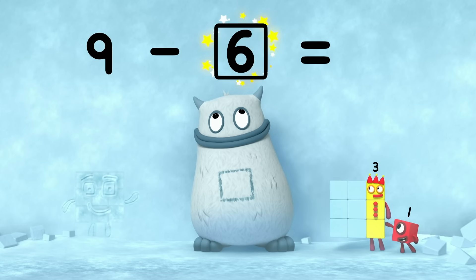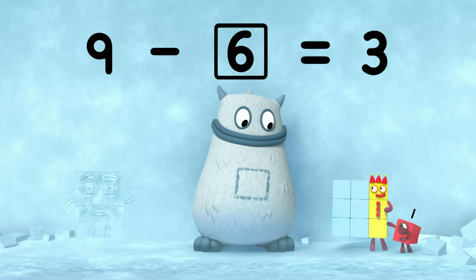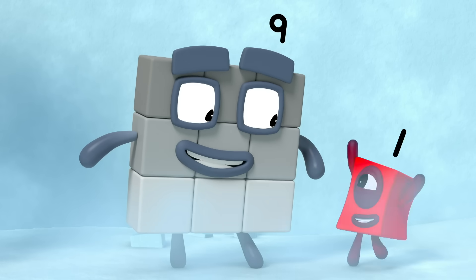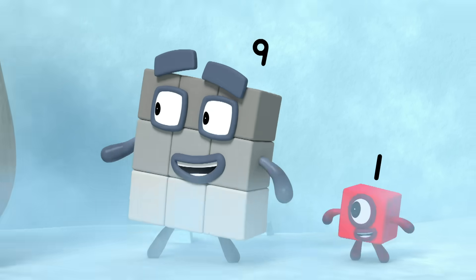Nine minus six equals three. And six is in your tum. Yum, yum. Well done. It's good to be back. Where are the others? Octoblock Sledge.